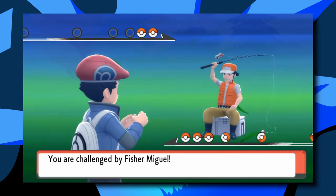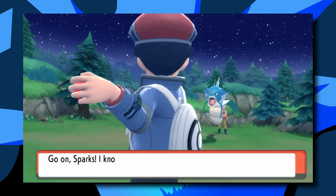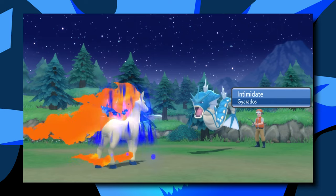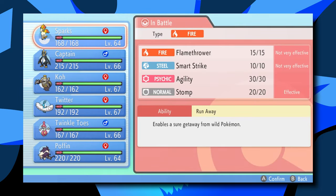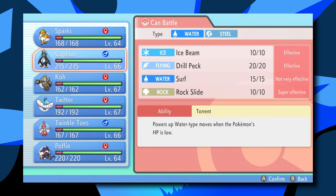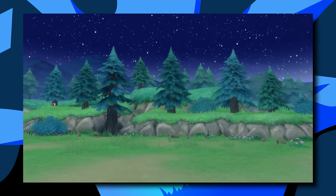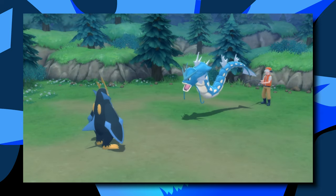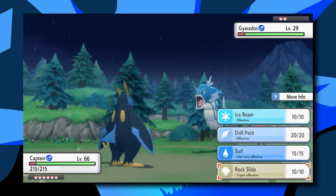I'm aware this is a developer who hasn't made a massive project before, but they had consultation from Masuda and Game Freak — they could have done this and chose not to. This game should have been a Platinum remake. Omega Ruby and Alpha Sapphire did it better — they wove in Emerald elements with a post-game story, Zinnia, new content, and Mega Evolutions. That's a fine remake even if it didn't hit everything. Emerald, like Platinum, is vastly superior to the base versions, and those are the games that need to be remade.